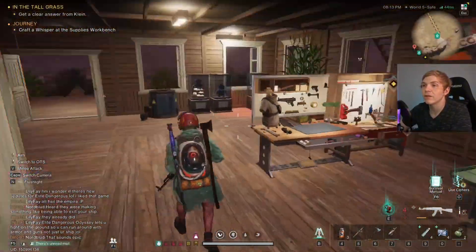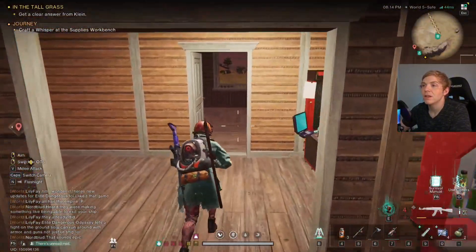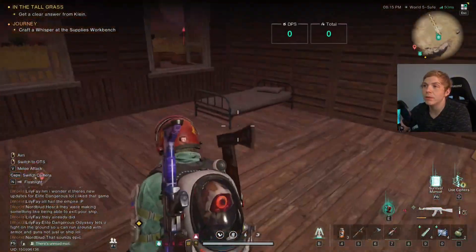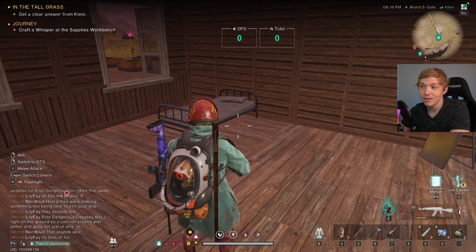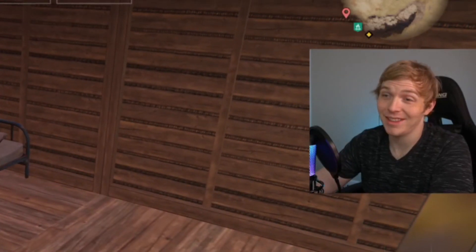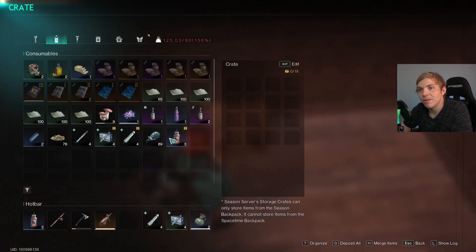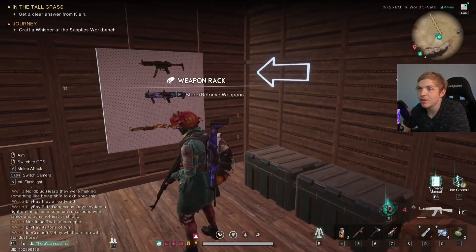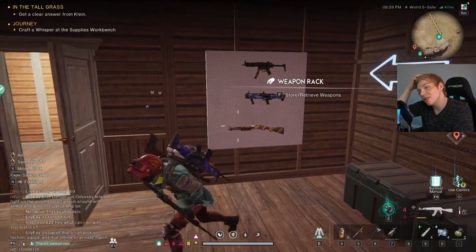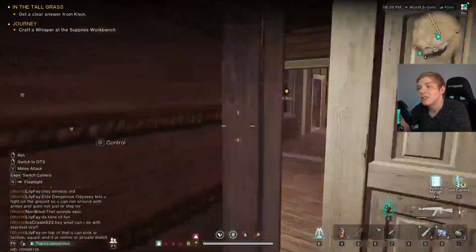This is the first room of the house. Then we'll go into the bedroom. Now, this is where the magic happens. Got some chests here - pretty much nothing good in them.